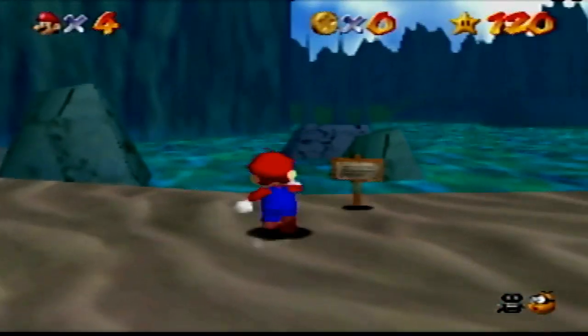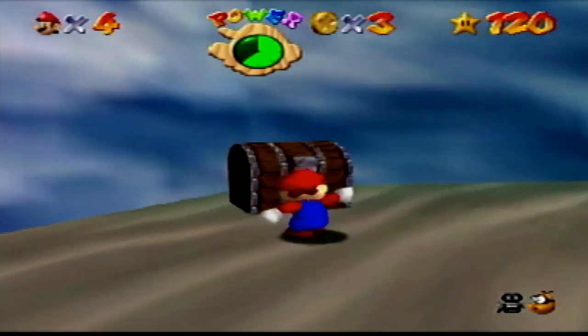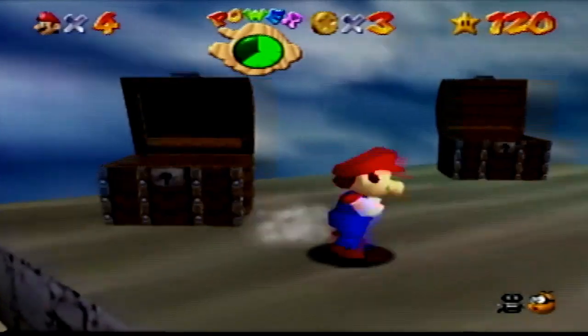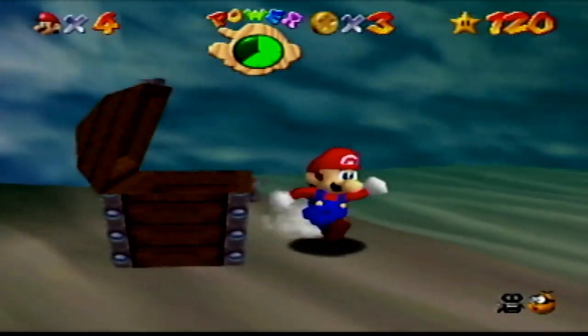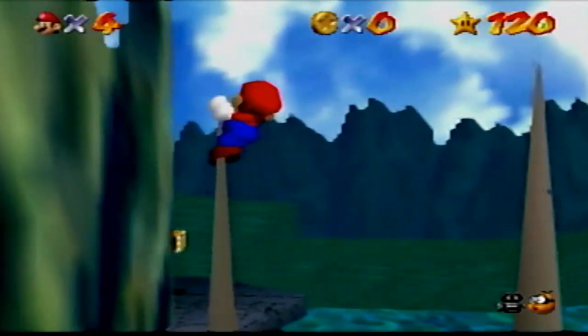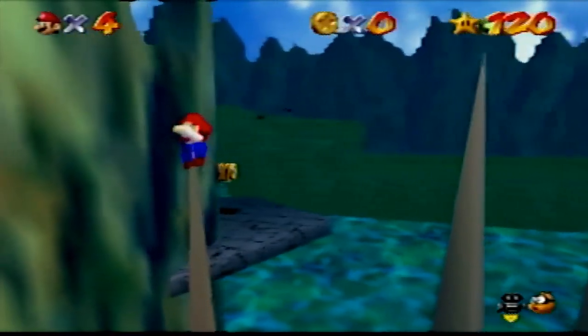Jolly Roger Bay has the best music in the game. The easiest star is Treasure of the Ocean Cave — all you do is zigzag around the treasure chests in the cave. While the hardest star is Clam Shell Stone Pillar; you have to aim at the tippy top of the pole to hold on and go on a ledge.